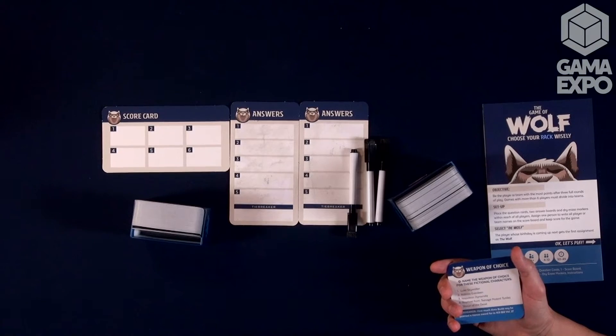We're making mini teams each round. Our team — the wolf team — has to tie or beat the other people. There's a tiebreaker so there'll never be a tie. As long as we beat them, we each get a point; if they beat us, they each get a point. Then the next round, there's a new wolf and a new category.